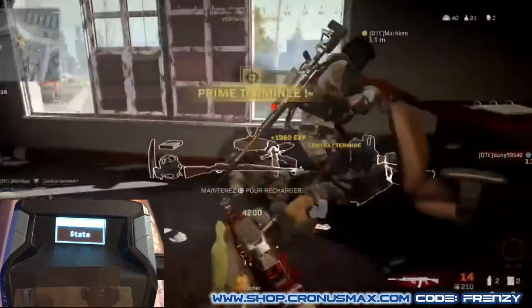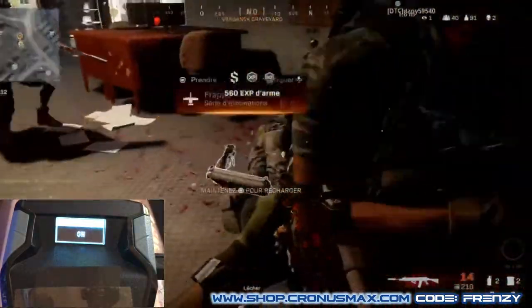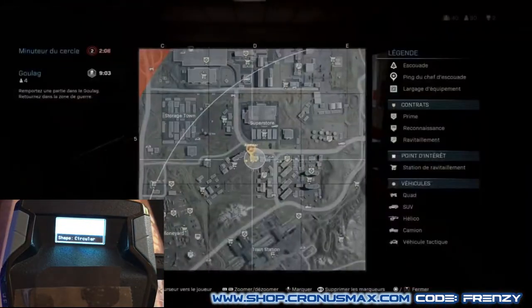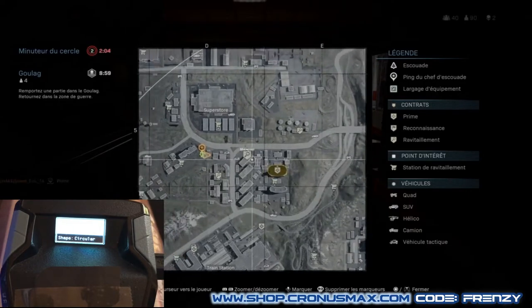So, as with Sweet Evil Pro, to activate this you need to open up the config by holding Options and go to Sweet Evil Pro aim, hit X or A to enter the menu, and hit X or A on the state and turn it on. Then to go back in the menu you press Circle.